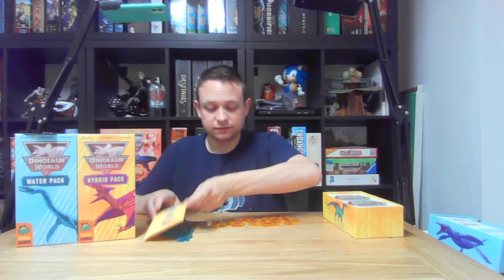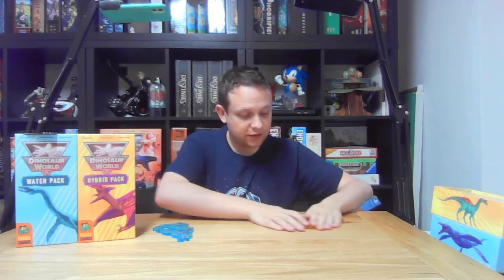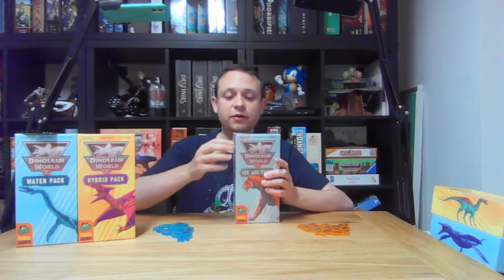With the yellowy theme, it's obviously very similar in color to the amber theme in the core box, which is a big thing in Jurassic Park and Jurassic World. But they actually look cool — I do like them more than I perhaps anticipated. It'll be interesting to see how they change up the gameplay, as it certainly sounds like they bring a different mechanic to it. And then we've got the mammals — the ice age pack.